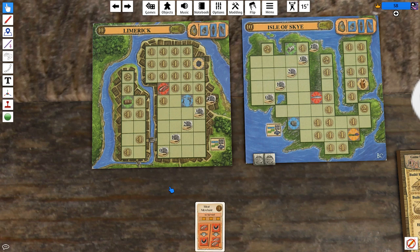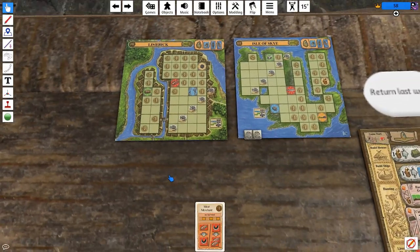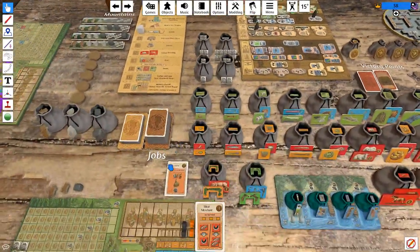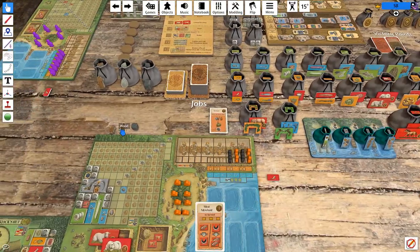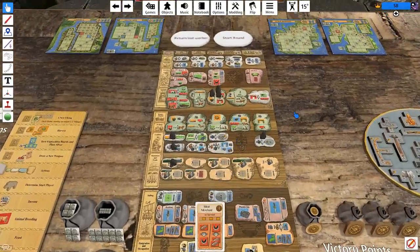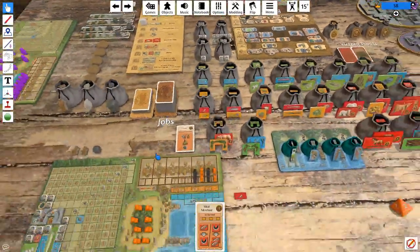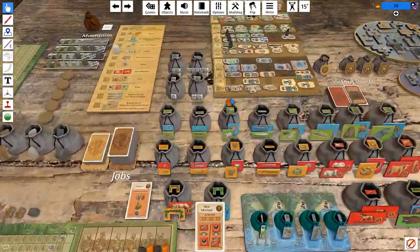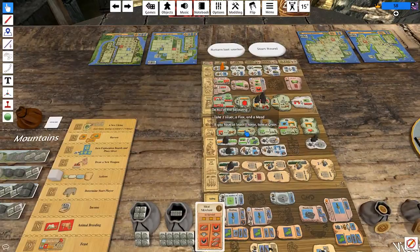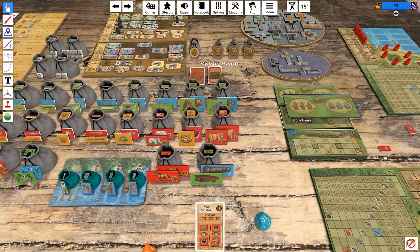Do we want Limerick? We have so many options now. One thing we know we definitely want to do is build a shed, and there aren't actually a lot of ways to do that. Stone house and longhouse both have multiple options, but if we're going to build a shed we have to play this space. So let's go do that now — that's a thing we're certain we're going to do.